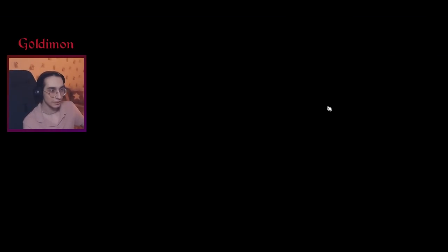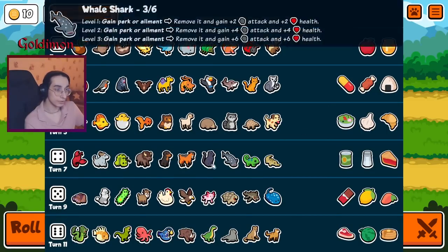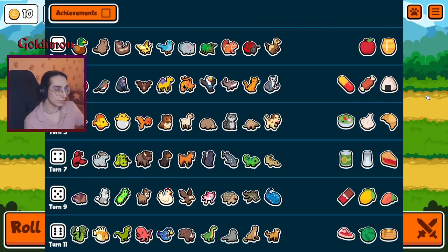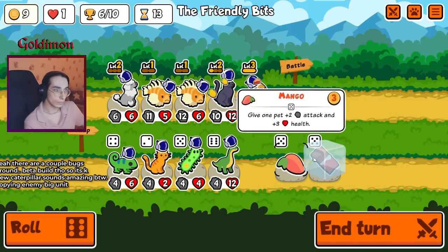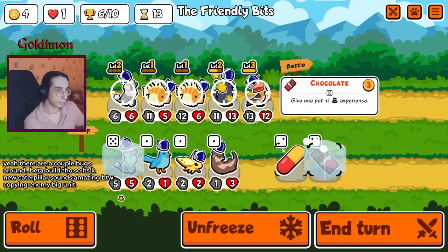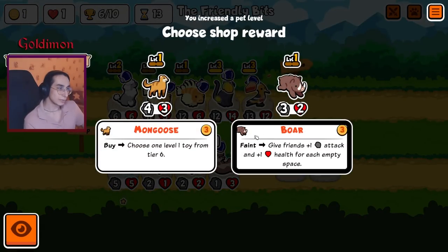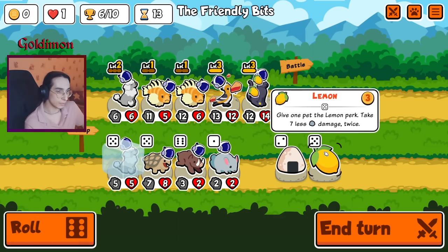Birthday did what? New butterfly is supposed to copy friend stats — no, enemy stats now. Copy stats of the strongest enemy. But that actually copied... still the same old dog. Actually, never mind — I'm stupid. It works the way it says. Level three — oh that's cool. I guess we can just keep it in front now.